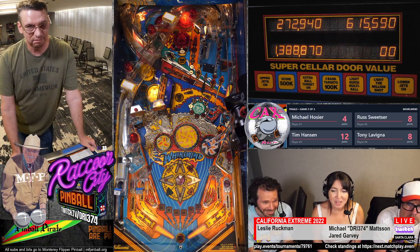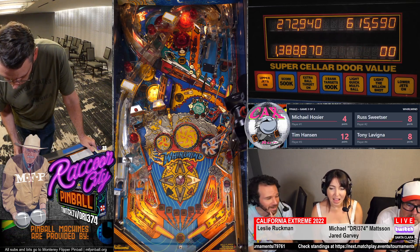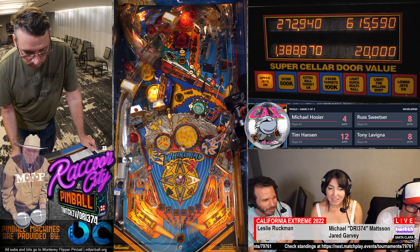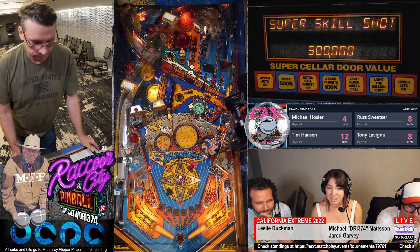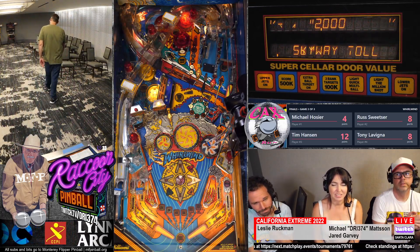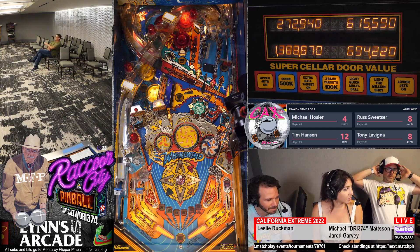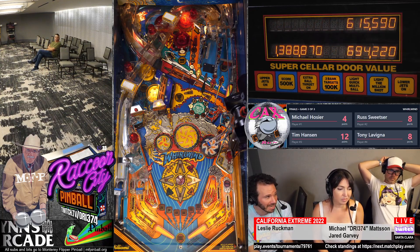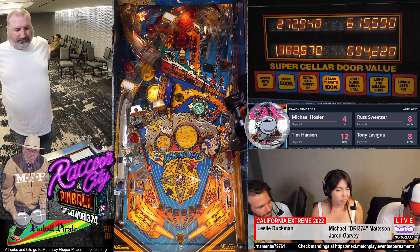So if you hit nothing, you get your ball back on this game. But you have to be careful, because it's easy to hit one thing — even something you don't think is a switch, like the wall up there, registers somehow. Unlike other games, like Addams Family, you can't do it after you lock a ball. Yeah, we saw somebody do that before.